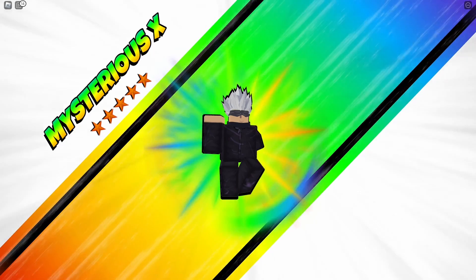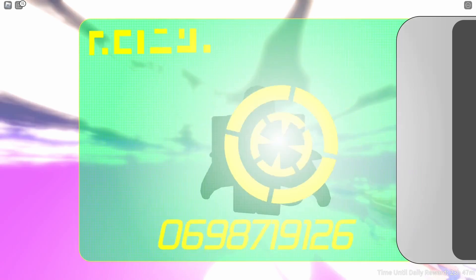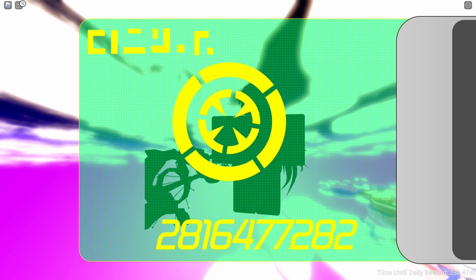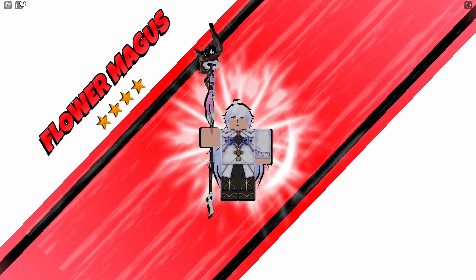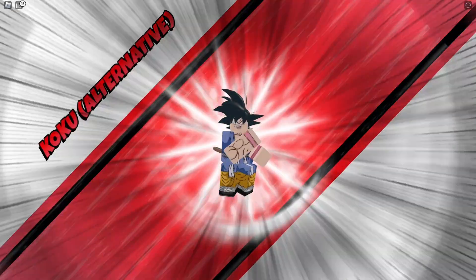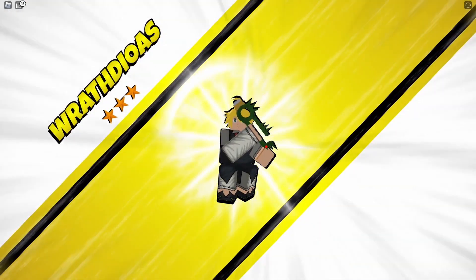First unit — Blossom. I've had Blossom before, so this is a regular unit for me. Next, Mysterious Axe — this is a five-star unit, no way! Next, Alligator — four-star unit, not bad. Flower Magus — four-star unit, I'll take that. Mass Captain, this is Usup — four-star unit, not gonna complain. And Koku — four-star unit.